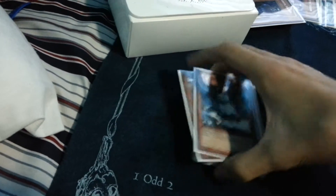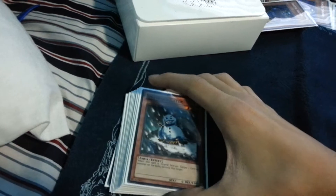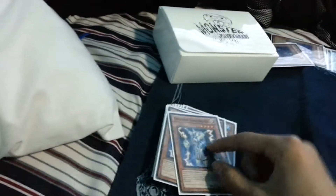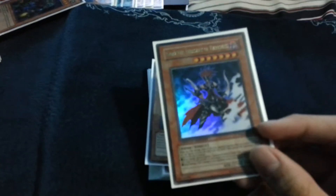I have Regionals next week on Saturday and this is the deck I'm going to be using. Two Snowman Eaters and two Thunder Kings — the Thunder Kings have helped me all day long. One Gorz, the Emissary of Darkness. Gorz is just a really good card in my opinion.